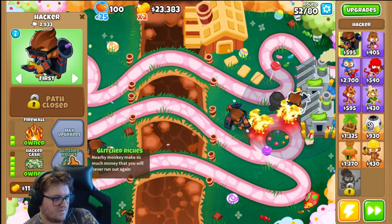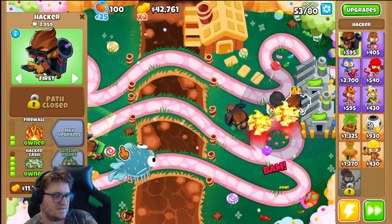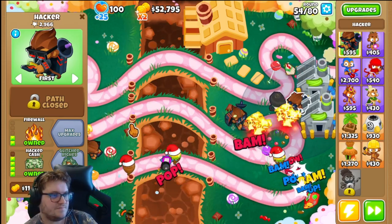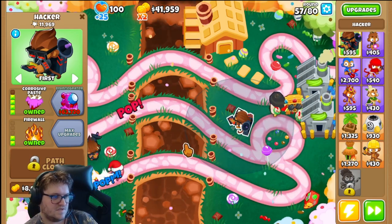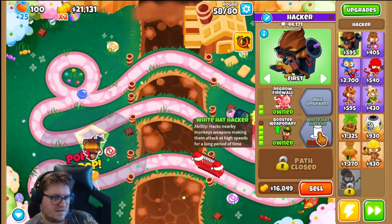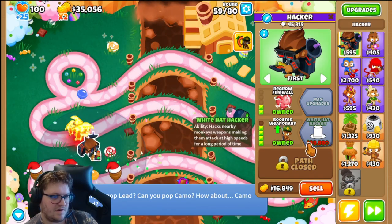Maybe we should go for the glitched riches. I think we can get it — 40k, 50, 60, 70 — okay, so we need 30,000 more. We can do that, easy. This is really nice — now it goes much faster to get max upgrade on them all. White hat hacker ability hacks nearby monkeys, making them attack at high speeds for a long period of time.